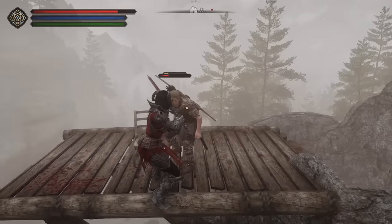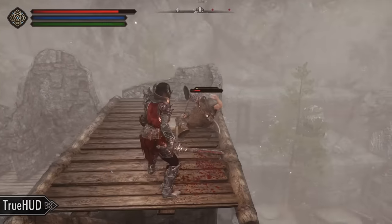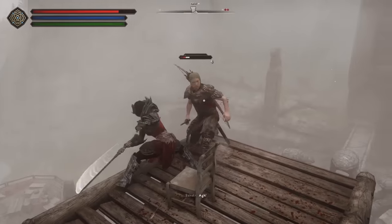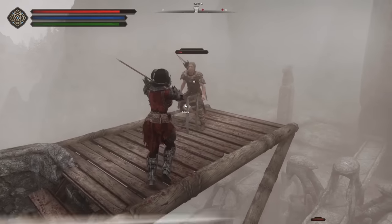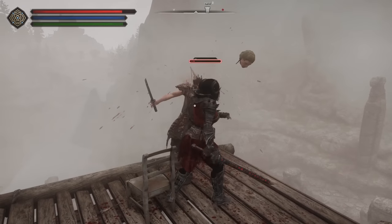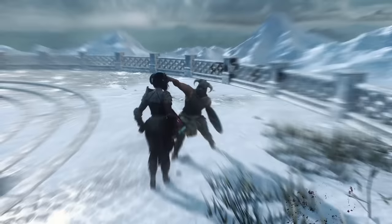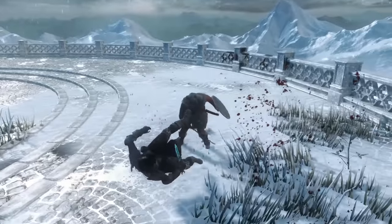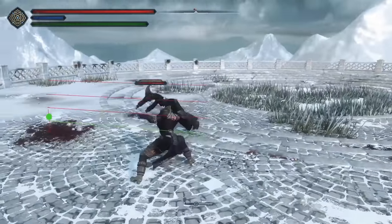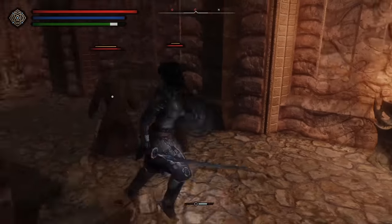NPCs will now have a stun meter based on their health and stamina. If you have True HUD installed, you'll be able to see this meter above their head. Offensive actions like attacking, perfect blocking, and bashing can deplete this meter. Once the stun meter is fully depleted, NPCs will enter a vulnerable state and will be open to an execution kill move. There are more features being worked on for Valhalla Combat, like perilous attacks, enemy dodging AI, perk mod integration, and a poise system. But even in its current state, I highly recommend you give it a shot.